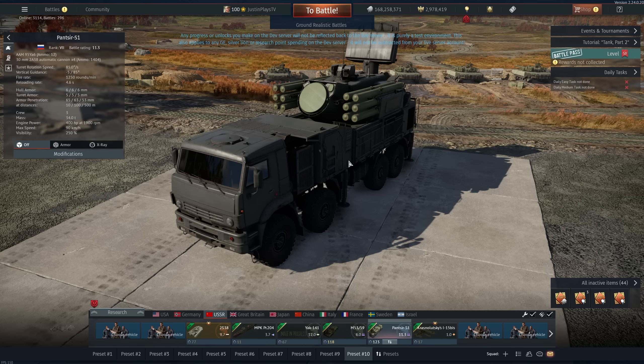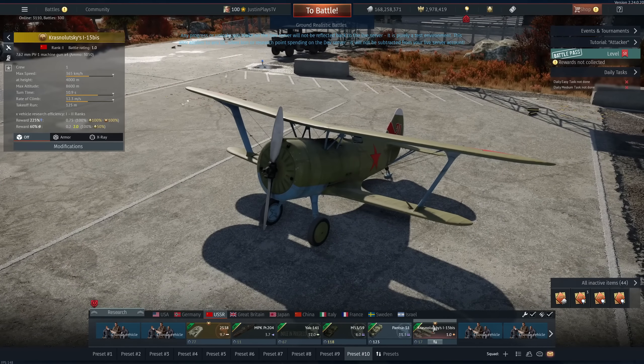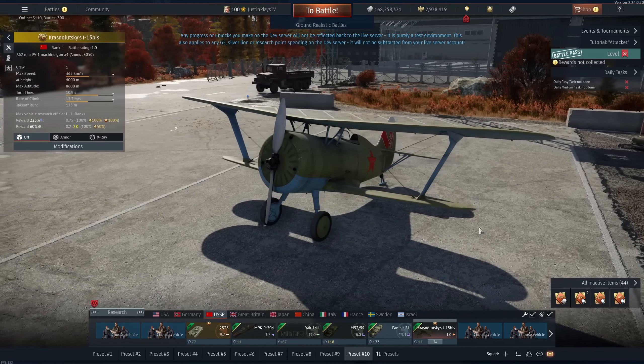And this is not even the best thing the Russians may be getting — I'll just say that. And of course there's a battle rating 1.0 prop with bombs and rockets — 1.0, cool.